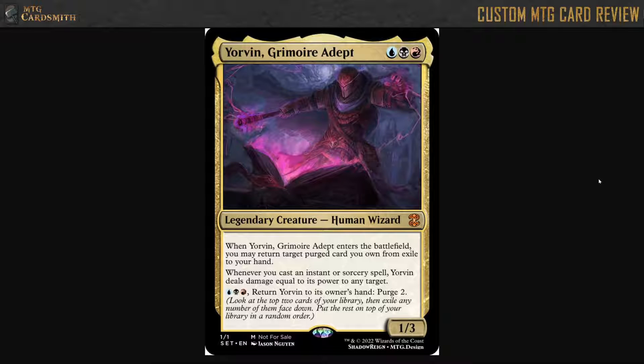Whenever you cast an instant or sorcery spell, Yorvin deals damage equal to its power to any target. And you can pay three to return him to your hand, then Purge two — look at the top two cards of your library, exile any number of them face down, then put the rest on top of your library in a random order.